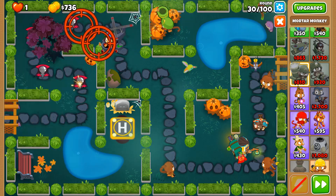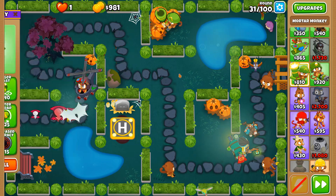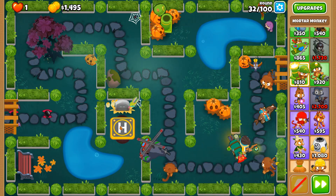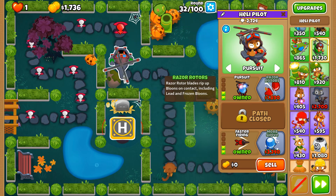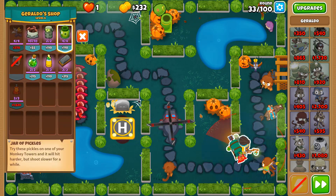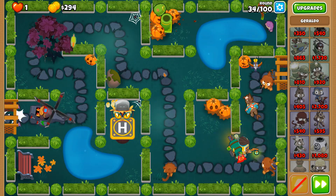One thing I'd love Ninja Kiwi to add is the Cave Monkey being buried somewhere within a custom map — that would be a pretty nice thing. But then again, that would take away the exclusivity of Frozen Over. It'd be nice to have the option on a snowy themed map, though. We've got layouts for desert, urban, and swamp water, but we don't have one for snow yet, as far as I know.